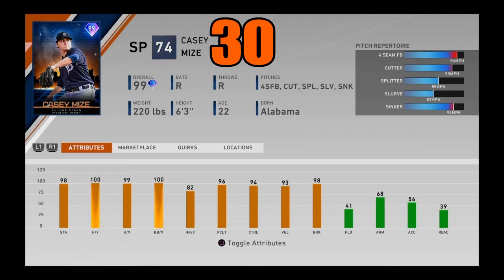At number 30, I got 99 overall Casey Mize, future stars Flawless reward. This card came out a while ago and he is still effective to this day. His stats are very balanced — all in the upper 90s except for home runs per nine. He doesn't have the greatest stamina, but his pitch mix is pretty elite: four-seamer, cutter, splitter, slurve. Even though his attributes may not pop off the board like some of these guys, he's got a great pitch mix and is very effective with it. Casey Mize coming in at number 30.